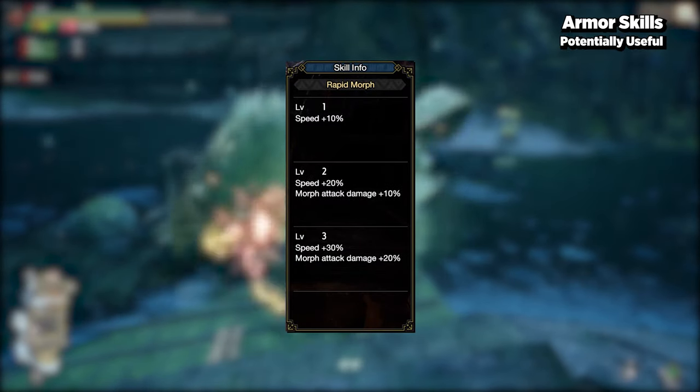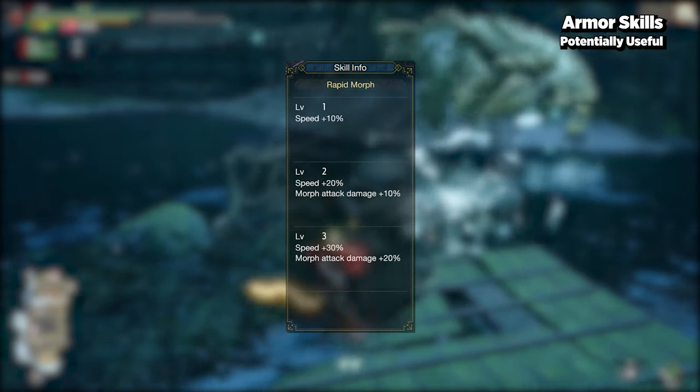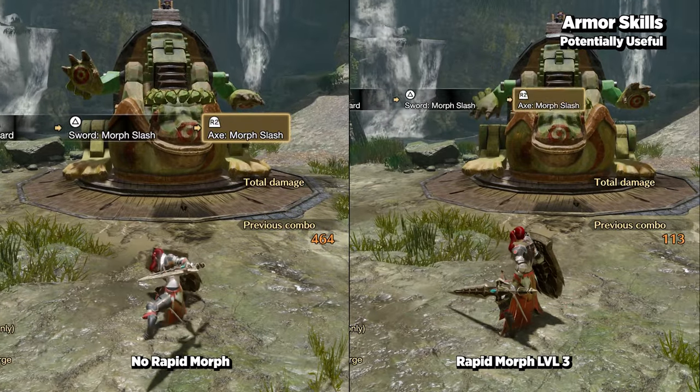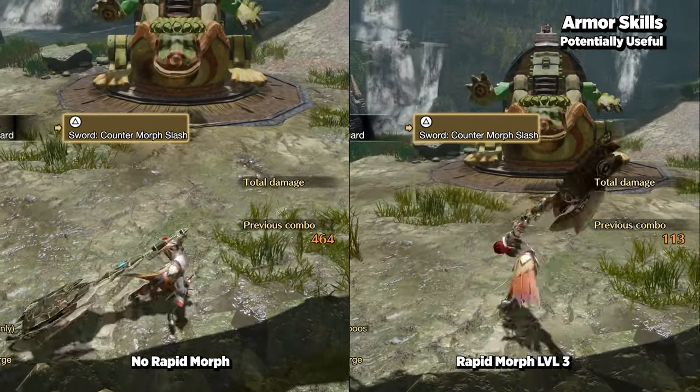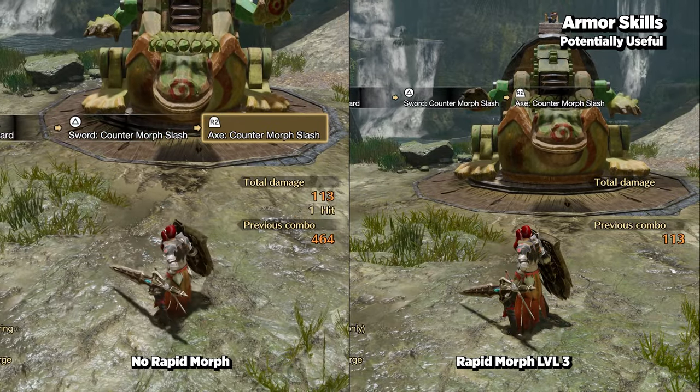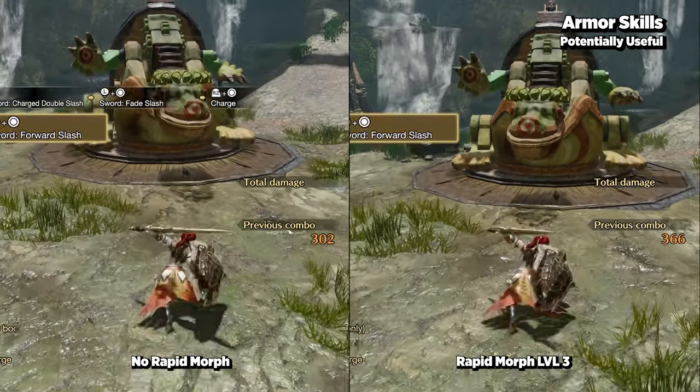Last but not least, Rapid Morph increases the speed at which you morph between Axe and Sword mode. While this isn't a totally necessary skill, it can have its niche uses and can potentially soften the blow of a mistimed guard point, especially if you're using Counter Morph Slash.